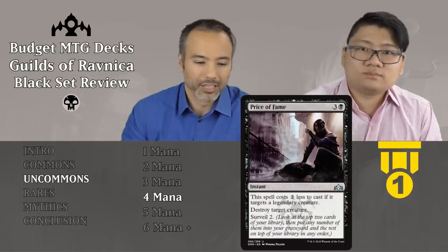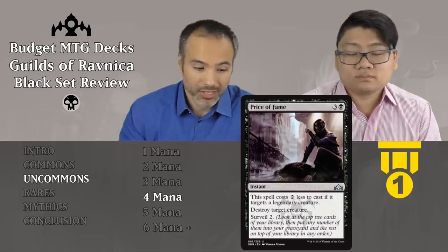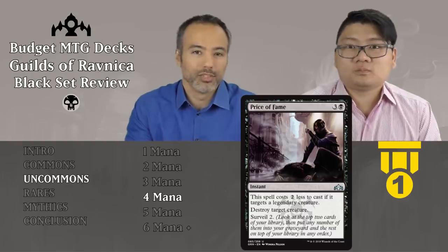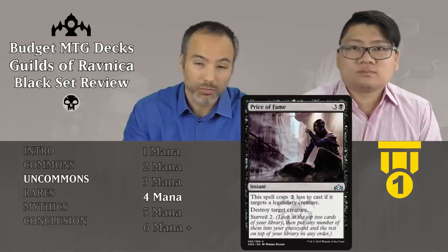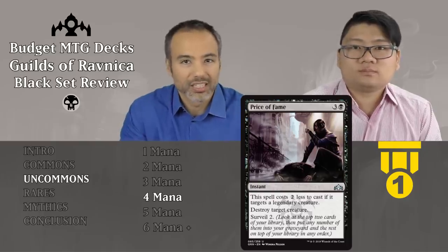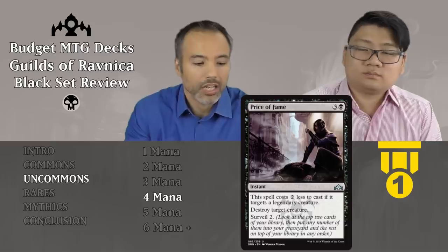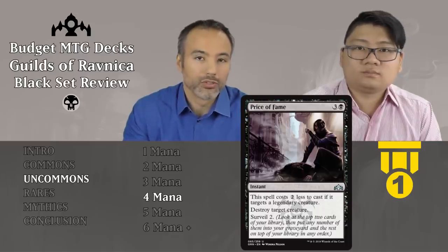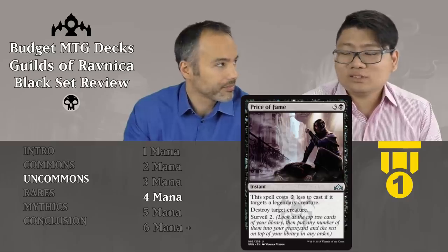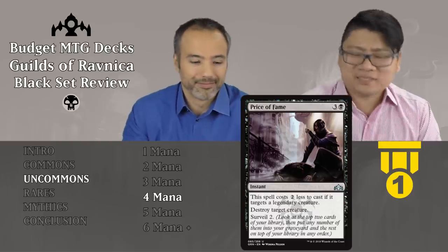Price of Fame is up next for three and a black — for four mana, it's an instant. Destroy target creature, and you also get to surveil 2. Additionally, it costs two less if you use it to target a legendary creature. This is absolutely ridiculous. Tier 1 — if you pull this card, you're playing black for sure. It's not only unconditional removal, but the surveil 2 counts almost as card draw. Four mana, instant speed, unconditional removal with upside is just as good as it gets. And there's only one black in the cost, so it's easy to splash. Amazing, instant speed too.